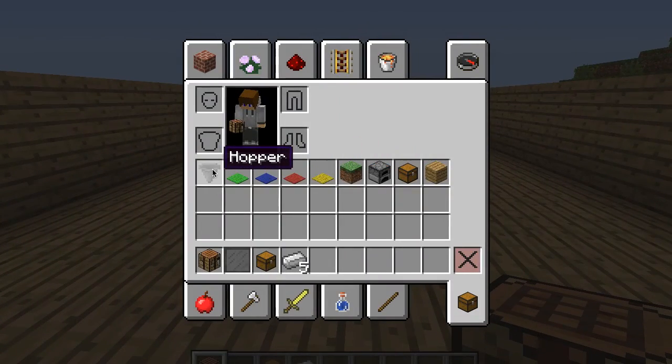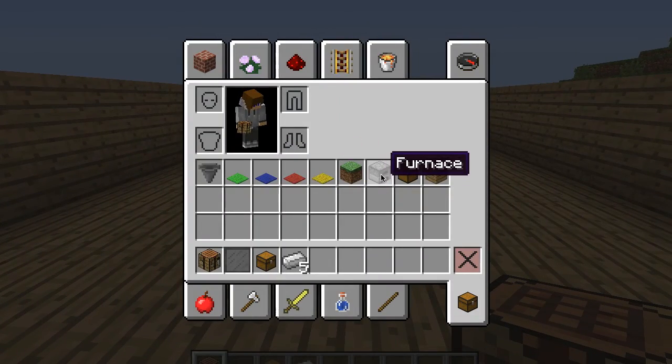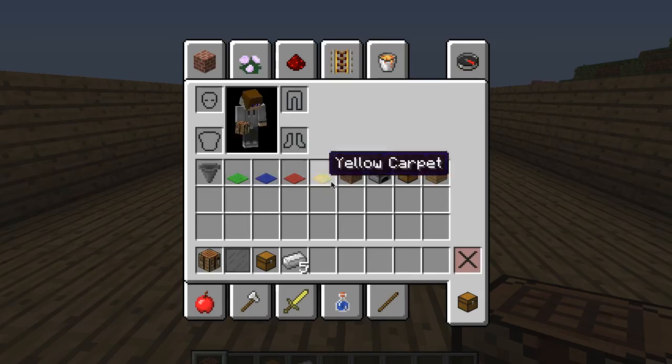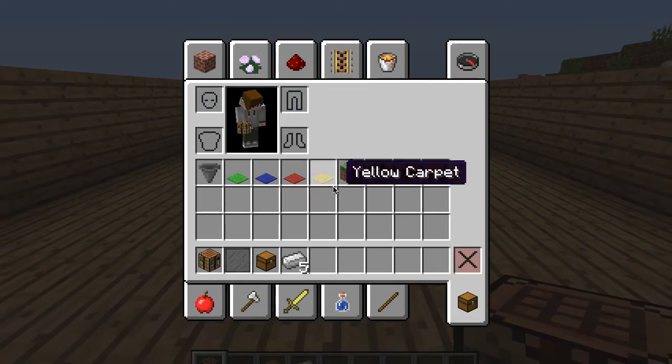You're gonna need a couple items: a hopper, a furnace, a chest, and that's basically it. You'll need a couple hoppers — I think the maximum is about five, depending on how far you want it to go.